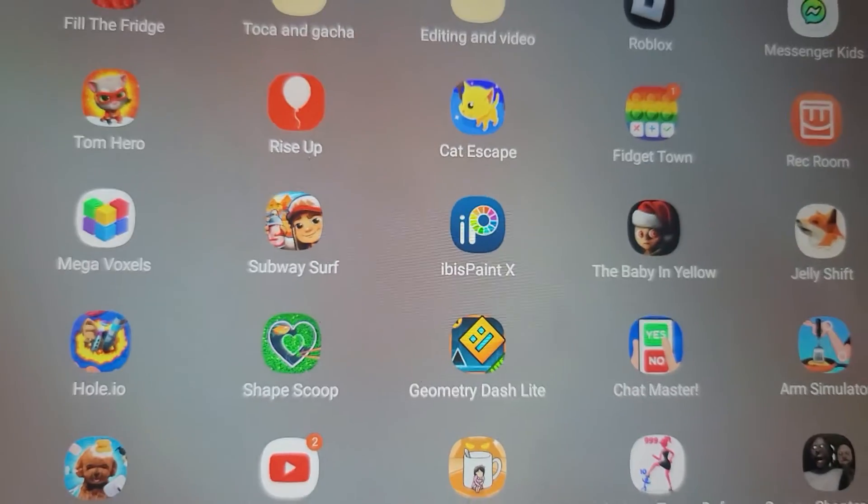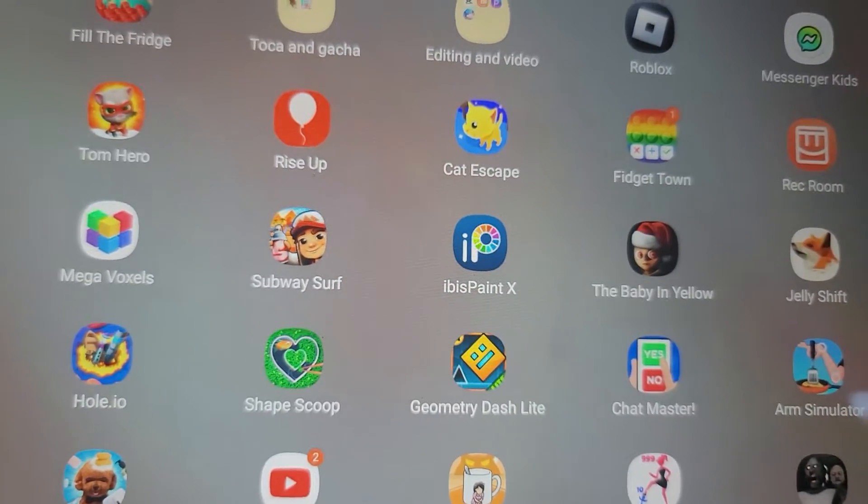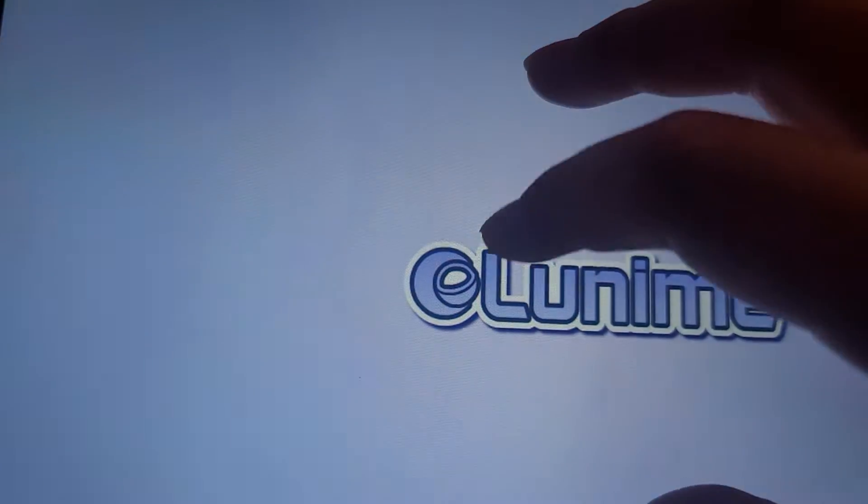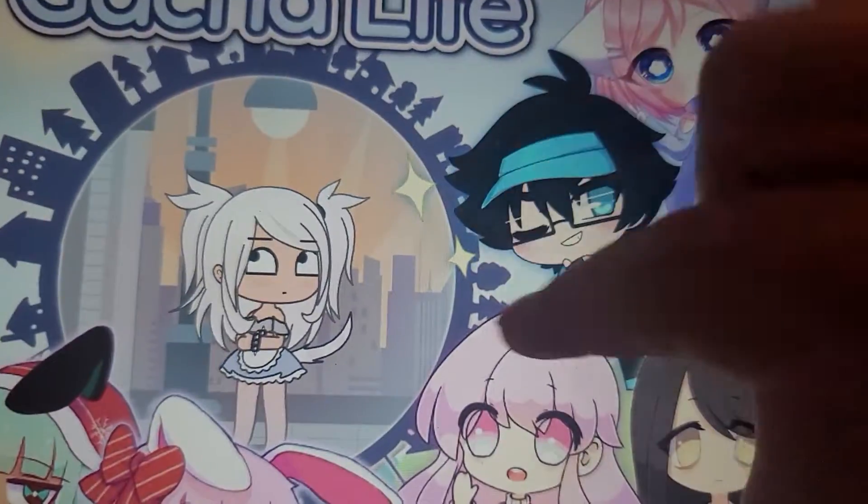Hi guys, so this is going to be my tutorial on how to get your Gacha characters into different backgrounds. Somebody told me to make a tutorial, so here we go.